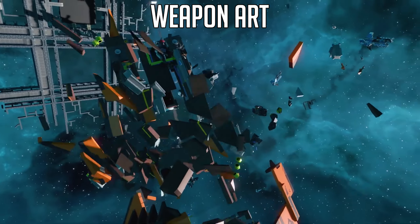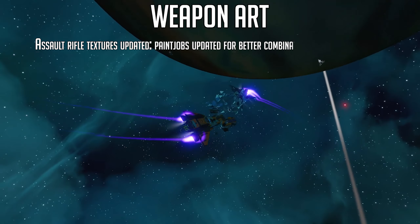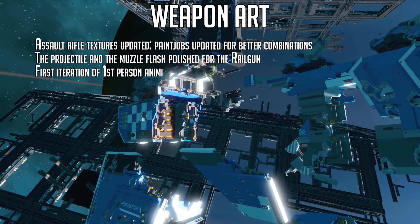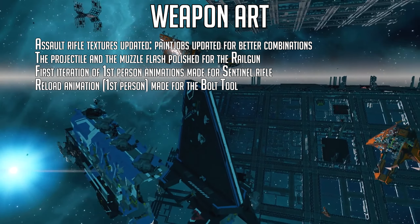Weapon artwork updates include: assault rifle textures have been updated and paint jobs updated for better combinations. The projectile and muzzle flash have been polished for the railgun. The first iteration of first-person animations has been made for the sentinel rifle, and the first-person reload animation has been made for the bolt-action.